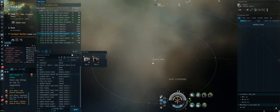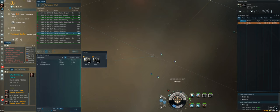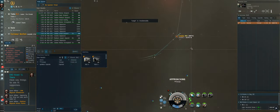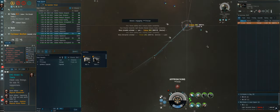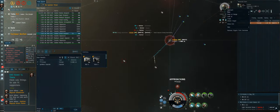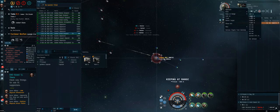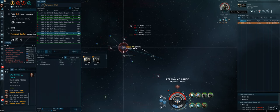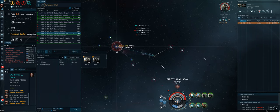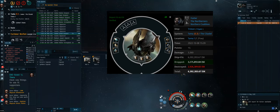Fight one is versus a Tristan. Initially I started pulling some range, but then remembered I should stay at zero in case the Tristan is kiting — that way I can secure a scram and web and keep him before he drifts out of range. That's exactly what happens. I get scram and web preheated, and once applied, the fight is basically over — he can't pull range, which is his win condition. All I have to do is keep him at range so my guns track better, make sure my drones deal damage, and my neut slowly drains him in case he has an active repper. Honestly, this doesn't really show the power of the Imicus Navy — any dual-web scram fit could do this. GF, moving on.